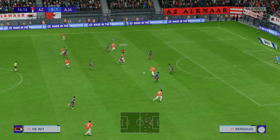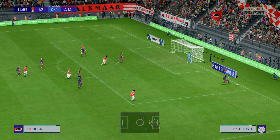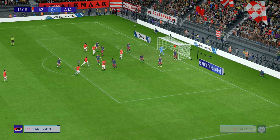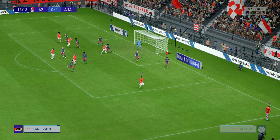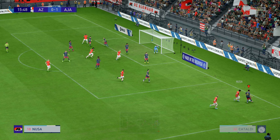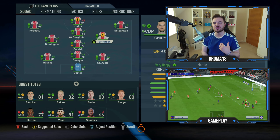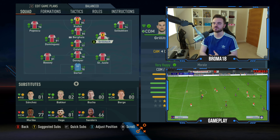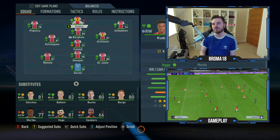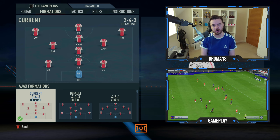There's a lot of space being created on opposition counter-attacks and he can get exploited, so what we can do is change him to attacking midfield. You actually get more control over his defensive position because you can get him to track back — he helps blend it into a back four, which is really important. So whilst it gets him further forward in possession, out of possession it will help him to defend better. We've got Berghuis at CAM, Kudus at striker, and then Popescu and Solbakken on the wings.